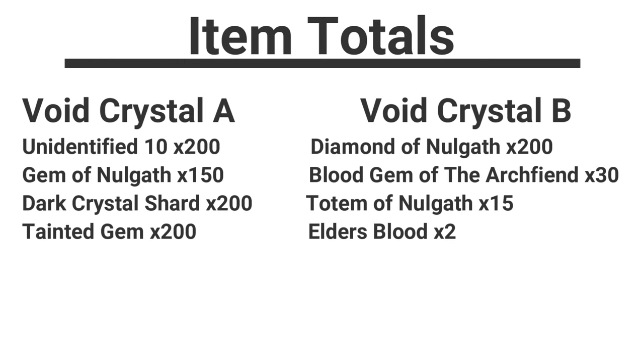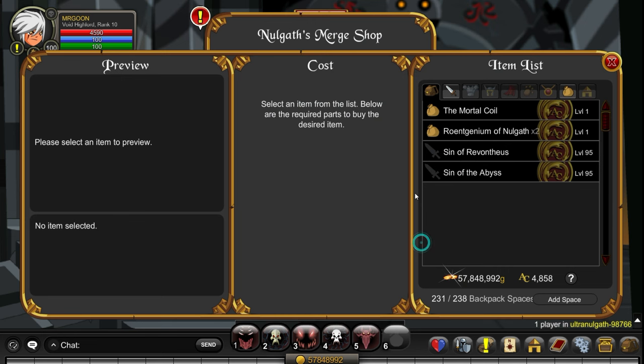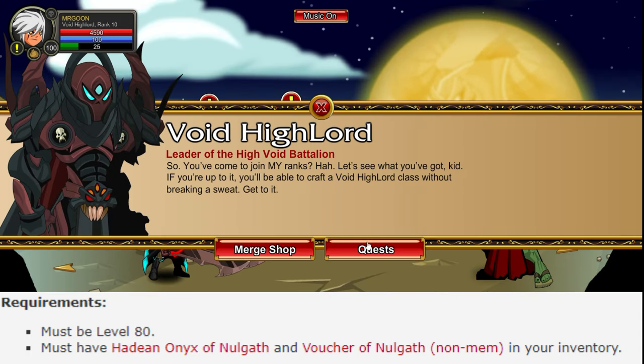Void Crystals A and B will need all of the Nulgath farming regions shown. Mostly you can get these from supplies via the Wheel of Chance. If you're unsure on Nulgath farming I made a guide a couple videos ago - link below. In the Merge Shop at Join Ultra Nulgath you'll find Rowans if you'd like to trade in Nulgath insignias to speed things up.